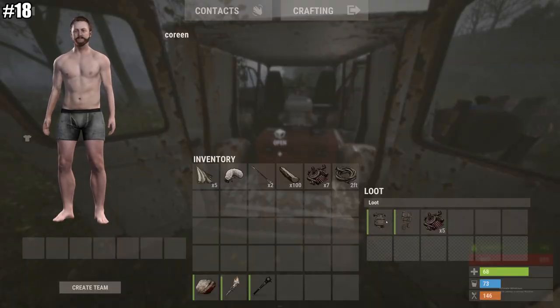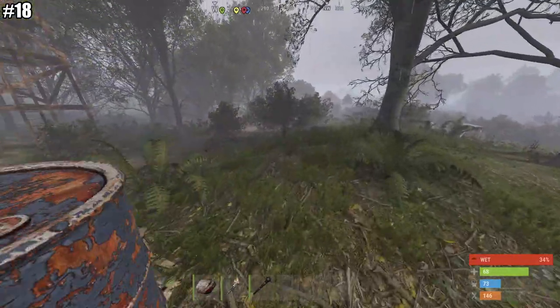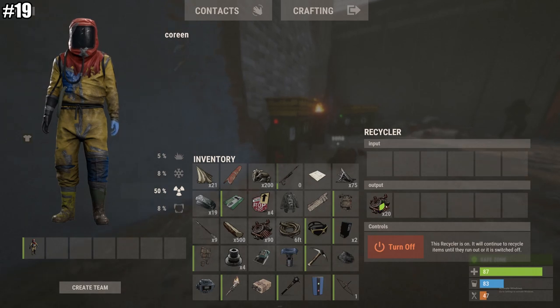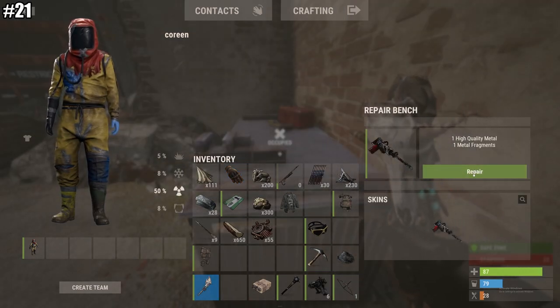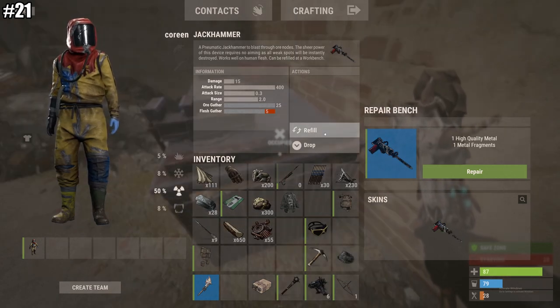Tip number eighteen: if you want to equip something you're looting, hold alt and click on that item and it's going to auto equip. Number nineteen: even if you can't be shot at a recycler, you can still be pushed off of it. Number twenty: tactical gloves lower your recoil. Tip twenty-one: if you've got a broken jackhammer, drop it into a workbench, click on the jackhammer, and you can just refill it — you don't even need to pay to repair.